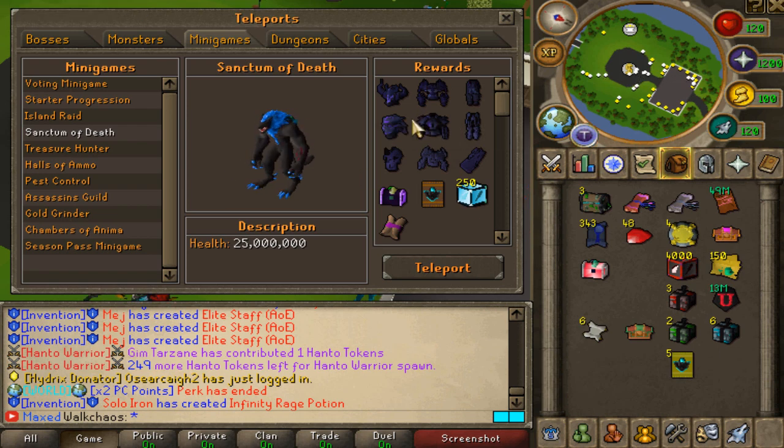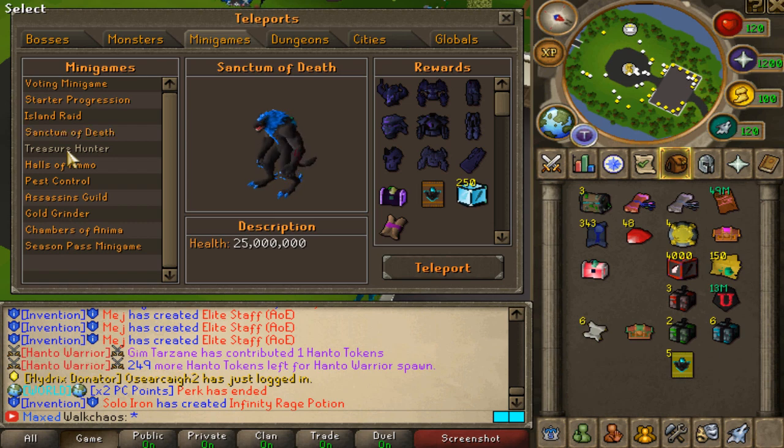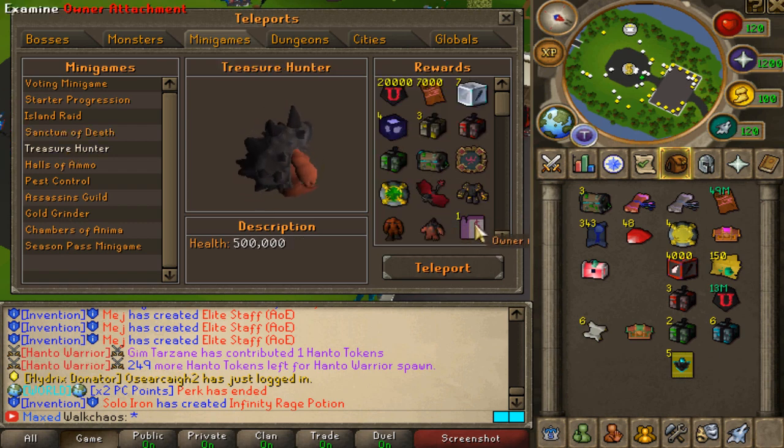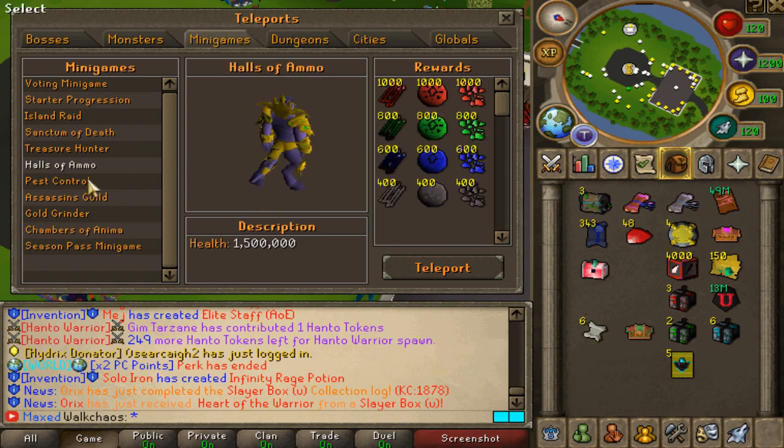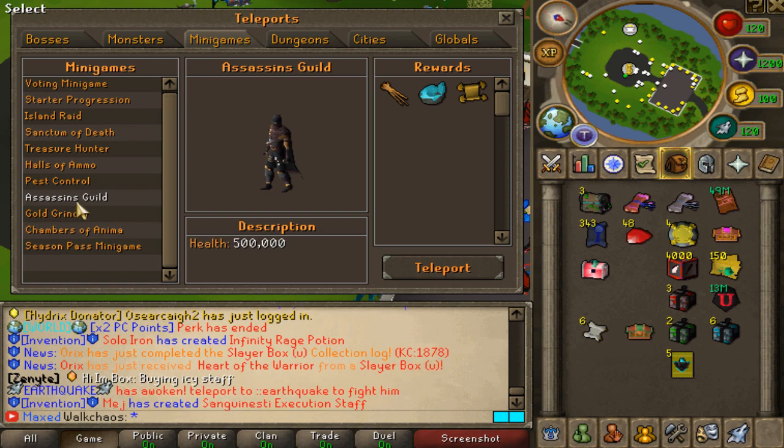Sanctum of Death is the first big upgrade — 7.5k stats, super nice. It's a great money maker as well as a perfect progression step for your next gear upgrade. Then there's the Treasure Hunter mini game, which you farm for the owner attachment and ammo. Hails of Ammo is similar to Treasure Hunter — nothing too crazy, but you need to grind it for the quiver.